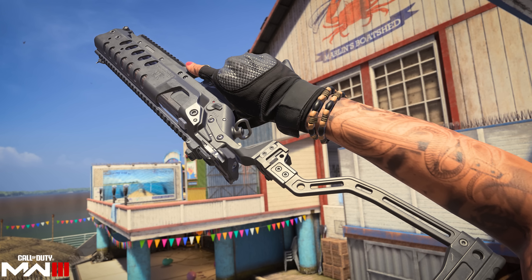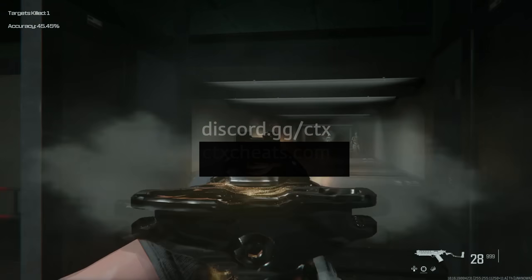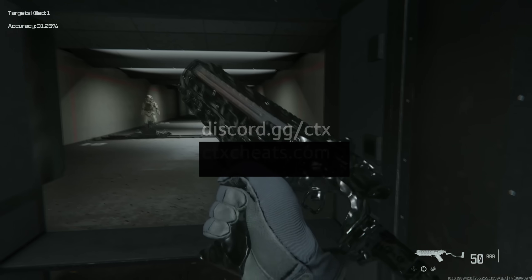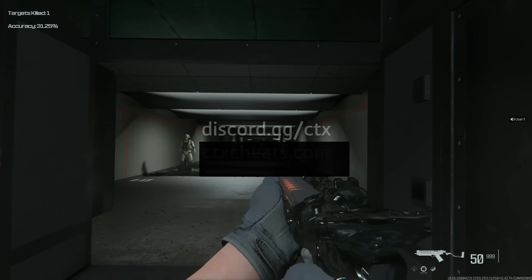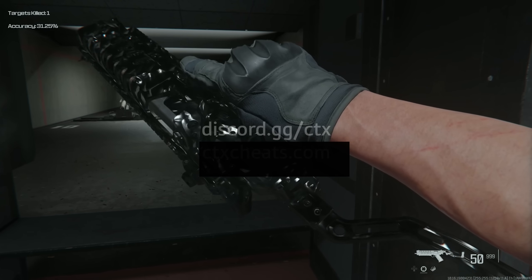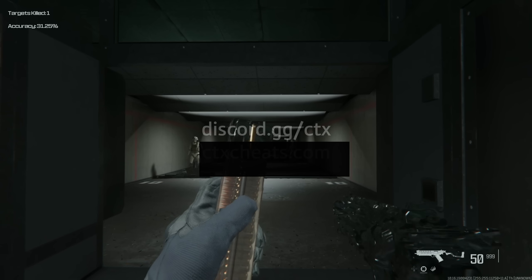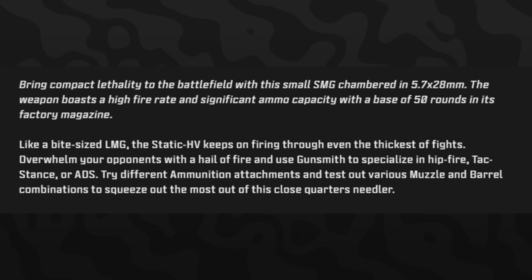We have early gameplay footage of what this weapon looks like in the firing range. Some leakers were able to load up the Season 5 update early. The clip is about 17 seconds and fully showcases the weapon — you can see it has 50 rounds in the base version with no attachments. Call of Duty described it as a small SMG chambered in 5.7×28mm with a high rate of fire and a significant base ammo capacity of 50 rounds.